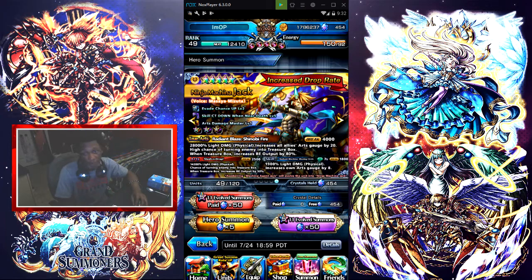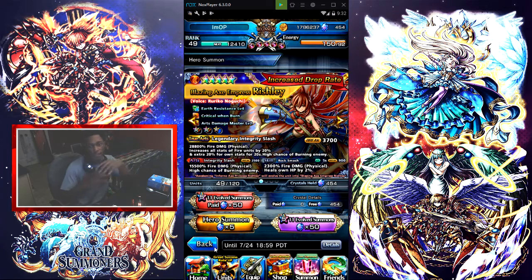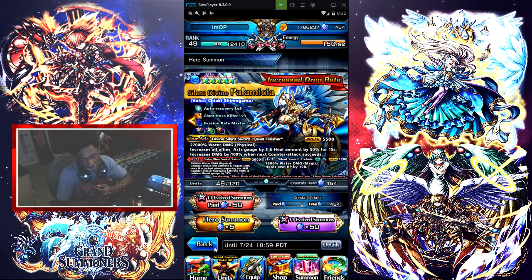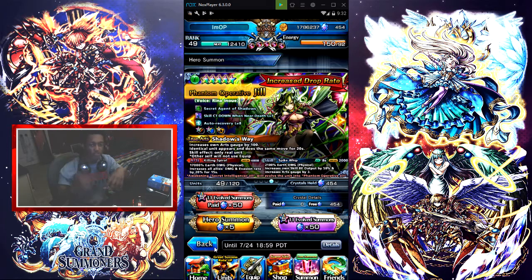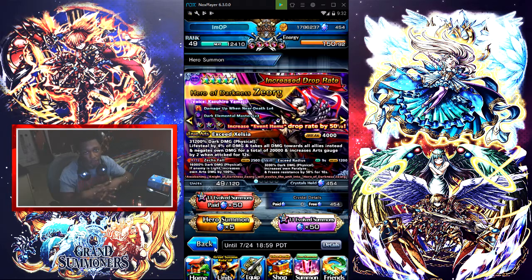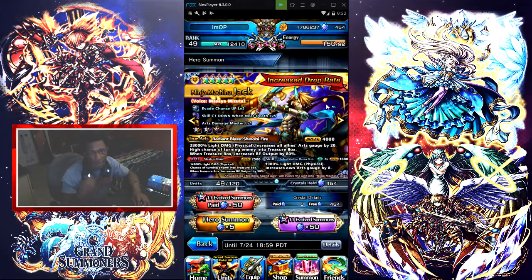Jill is real good and her true equip slot is good but not needed — just letting you guys know that. But why would you summon on this banner? To be honest, I would not summon on this banner because there's really not any units that you technically need. There's no real carry here. You don't have to have Zorg, you don't have to have Jill, you don't have to have Jack — none of these banner units are necessary.